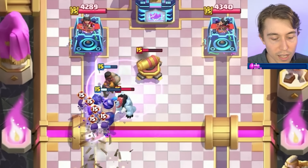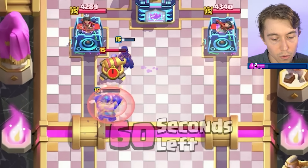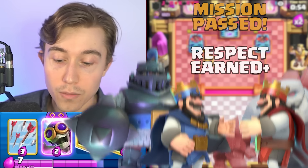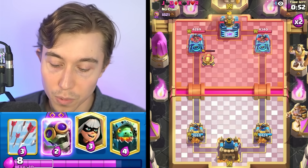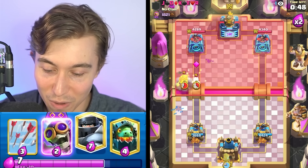We go Zap — trying to hit the Cannon and everything. Really good placement from our opponent again — this guy is no slouch, he's actually good at the game. Imagine winning all your games and then playing someone really good — that's exactly what's happening right now. Super, super good player; he deserves my full respect. We go Mega Knight and probably knock back the Bandit — can we fully counter the Hog Rider with the Bandit? Yes sir, very nice.